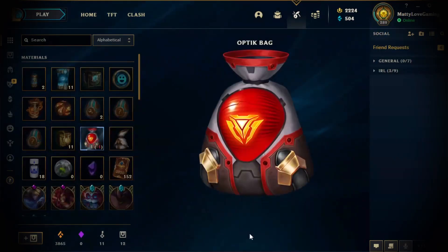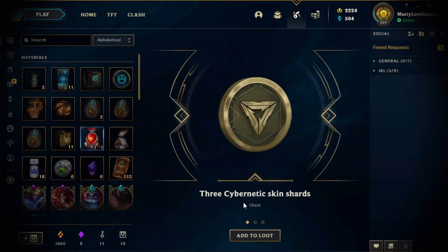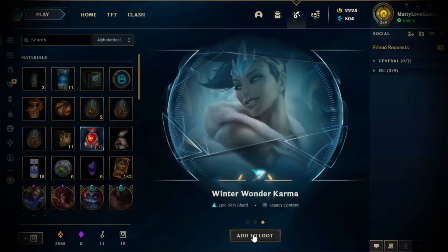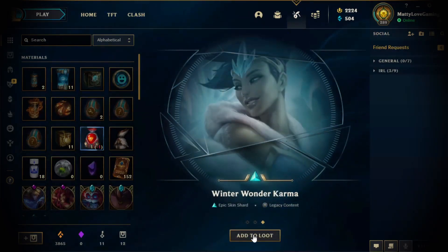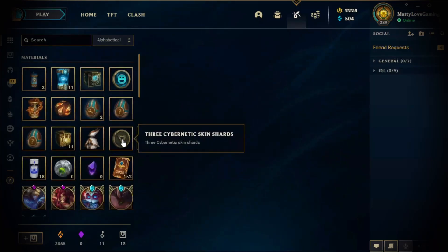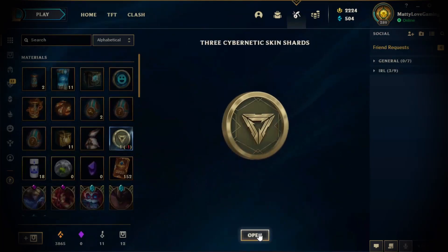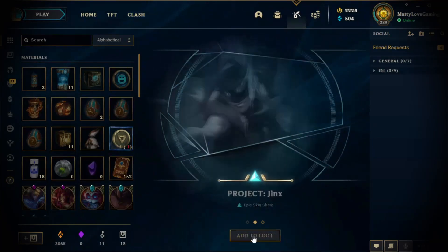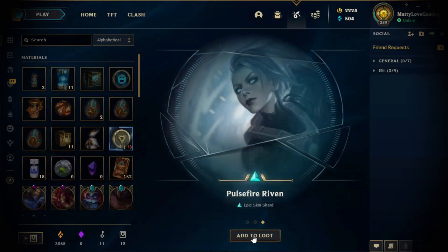Optic bag. Three cybernetic skin shards, Conqueror Alistair, Winter Wonder Karma. Very cool. So we'll open this — three cybernetic skin shards, Project Warwick, Project Jinx, and Pulsefire Riven. That's not bad. That's probably my second favorite one.